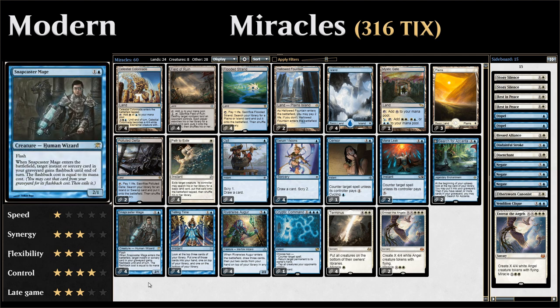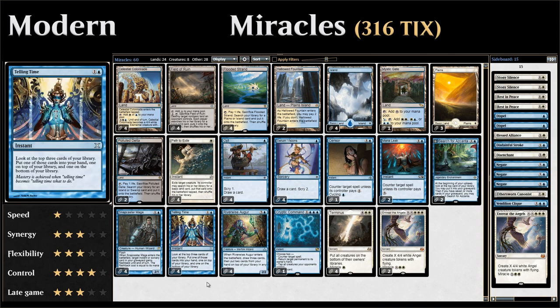We have four copies of Snapcaster Mage, which is great in any deck with lots of instants and sorceries. Then four copies of Telling Time, which lets us look at the top three cards, put one into our hand, one stays on top of our library, and one goes to the bottom. This doesn't actually let us draw the card so it doesn't trigger miracle, but we can still set up miracle cards by leaving one on top of the deck.